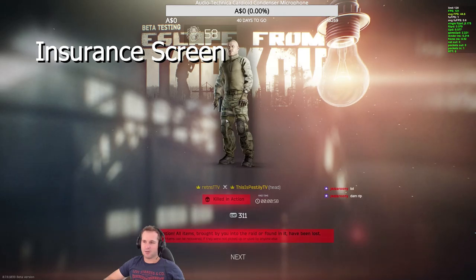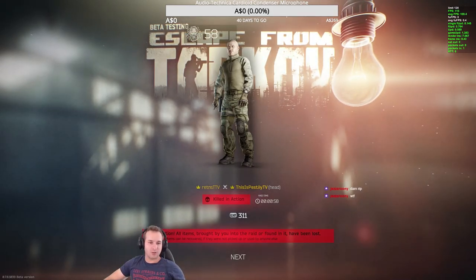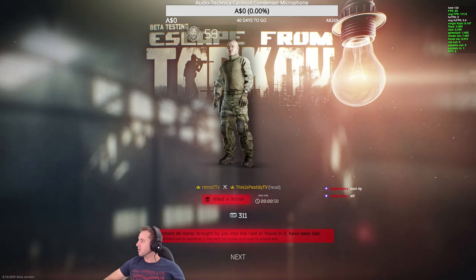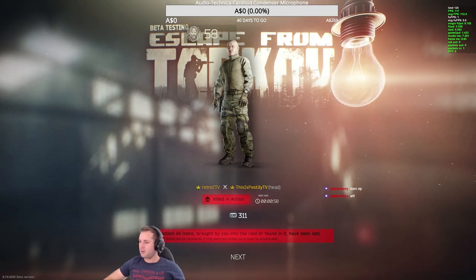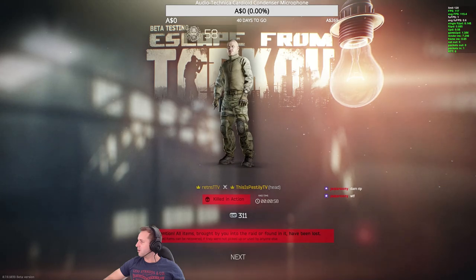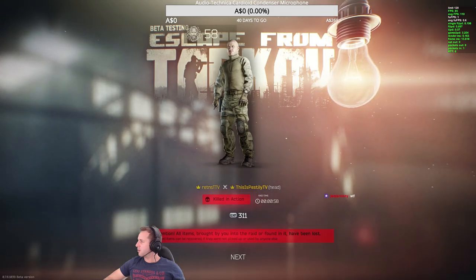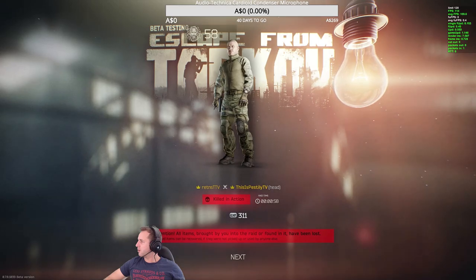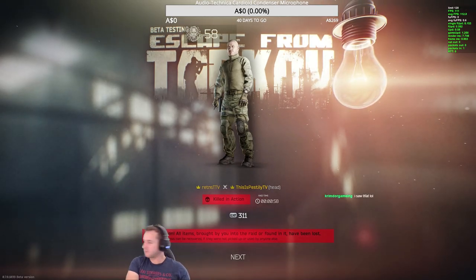The next issue is the insurance screen — it needs an absolute overhaul. What I'm thinking is one big screen where you can see all your insured items with a timer on each one. It's simple, but when I play 30 to 40 games a day, the next day I don't want to be scrolling through pages while it lags out. It would make finding insured items a lot easier.